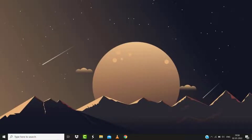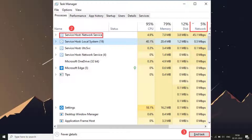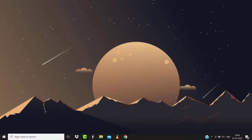But if it doesn't, then you need to close bandwidth-hogging programs. Press Control, Shift, and Escape on your keyboard at the same time to open Task Manager. Then under the Process tab, check which program is taking up your bandwidth, right-click on that program, and click End Task.